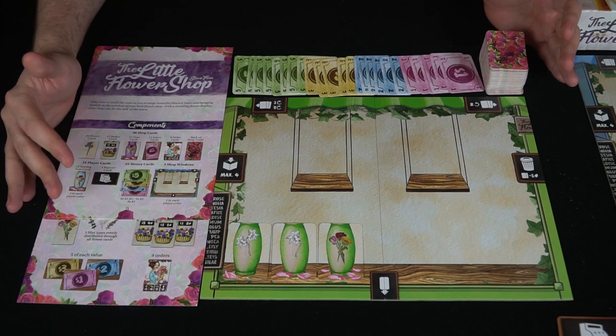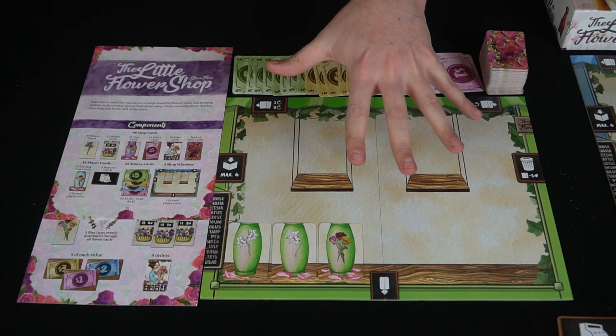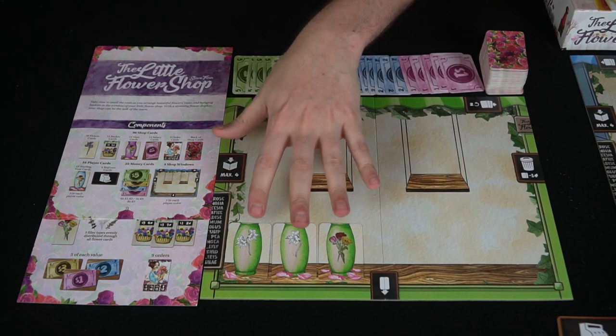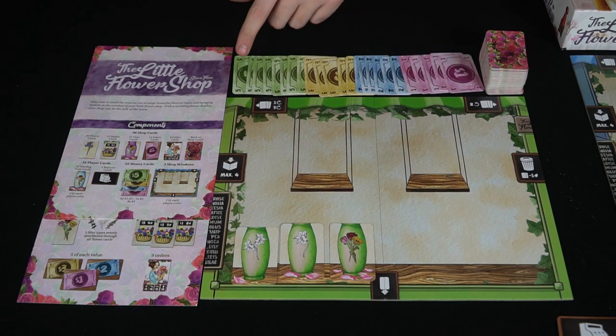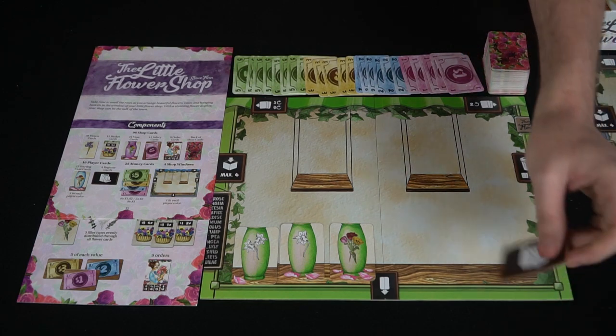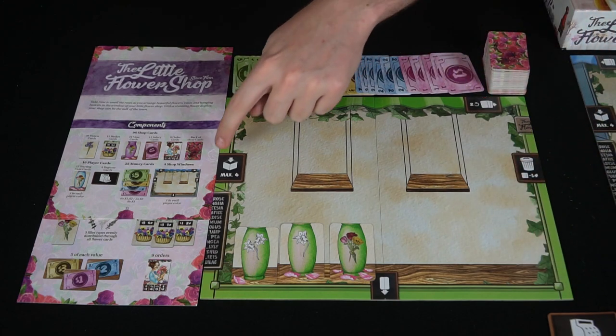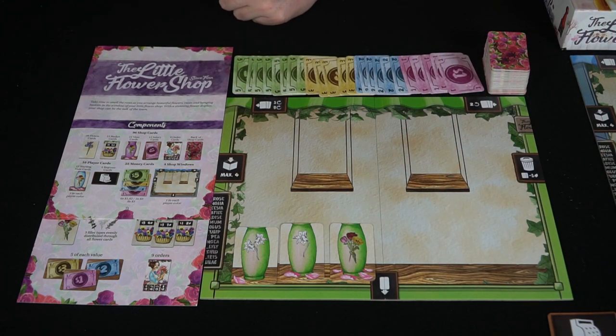Here we have The Little Flower Shop by Steve Finn, or Dr. Finn Games, and everything included. There are four different player boards - every player board has three starting vases. You start with money, a big stack of cards, and four little registers for each player that you set aside. The player board has areas where you'll be placing certain things.